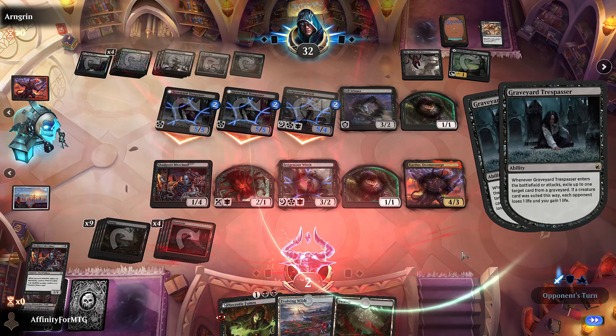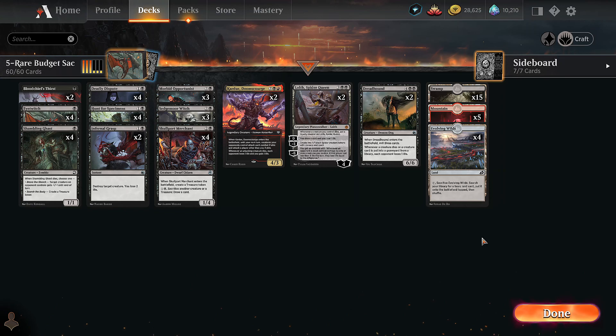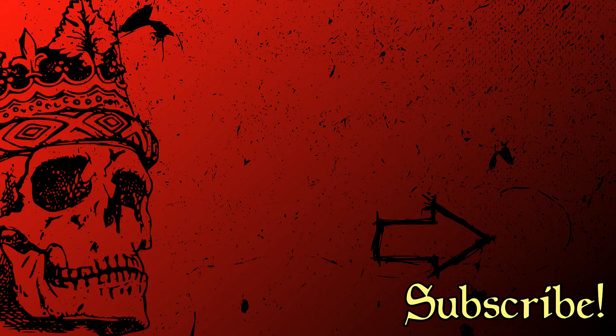Not great - we went one and two overall. I think the issue with this deck is it just feels like it doesn't have enough power. We have a lot of ways to draw cards, we just don't have enough ways to really take advantage of that. Maybe we need to go further into the Sedgemoor Witch token strategy, or maybe it doesn't need to be Rakdos - maybe we should go into Witherbloom. It seemed to lack finishing power, which you usually get with rares and mythics. Thanks for watching.